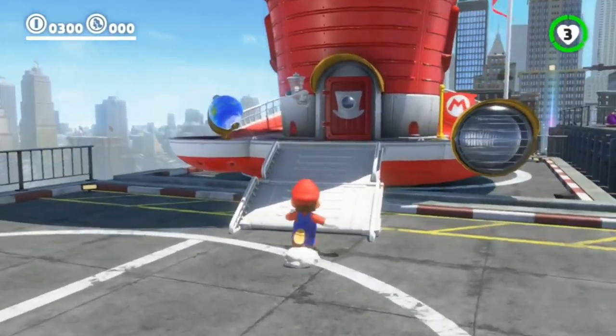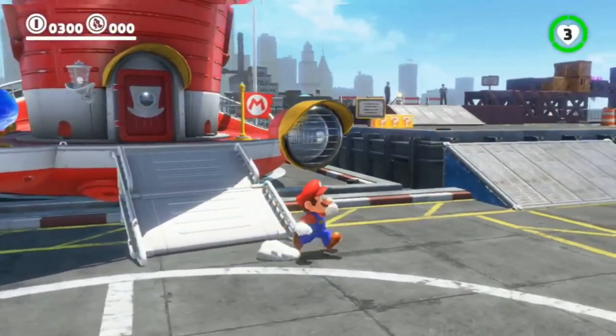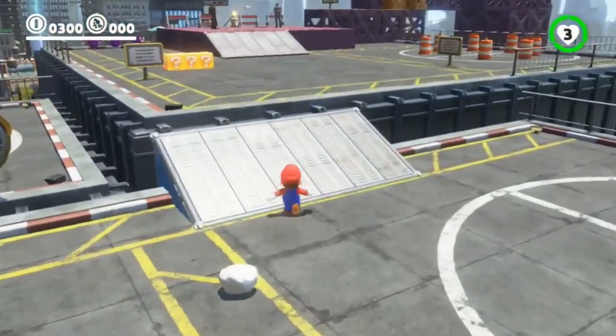Mario uses the Odyssey to travel the world, and it's powered by Power Moons, so you keep needing additional thresholds of them to get on to the next kingdom.